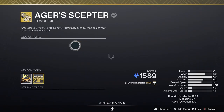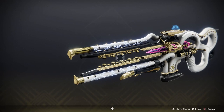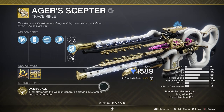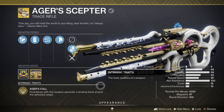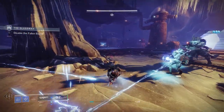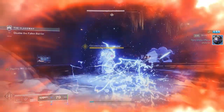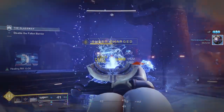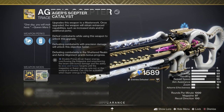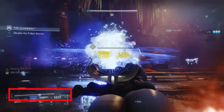Now let's move on to my weapon of choice: Ager's Scepter. Ager's Scepter is a stasis kinetic trace rifle. Its intrinsic trait creates a slowing burst around the enemies you defeat with it. Remember that Whisper of Refraction? It gives you ability energy for defeating slowed enemies. Kills with this weapon also add ammo to the magazine so you don't have to reload as much. Having the catalyst gives you the option to use your Shadebinder super energy and pour it into this weapon to do tons of damage. Even if you don't have the catalyst, it's still a great weapon.